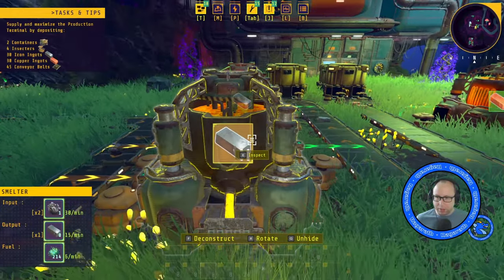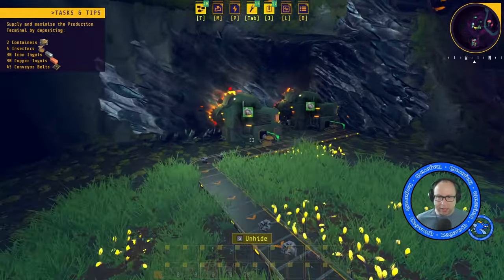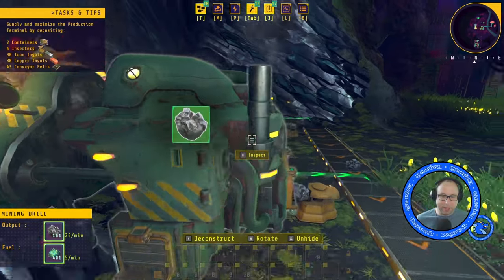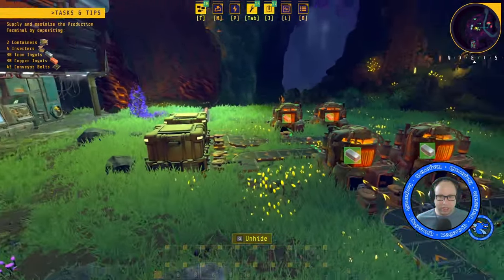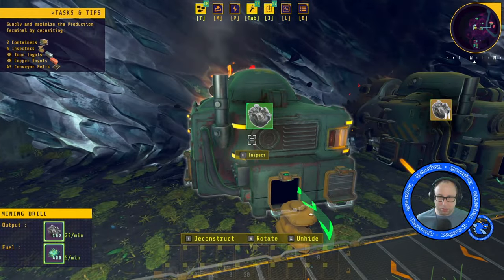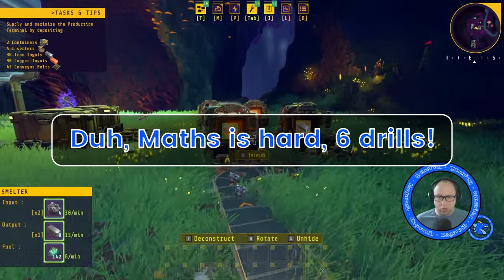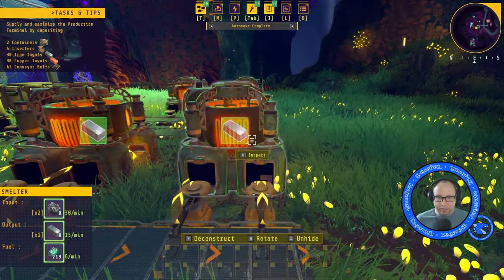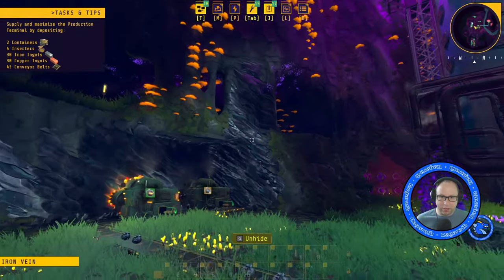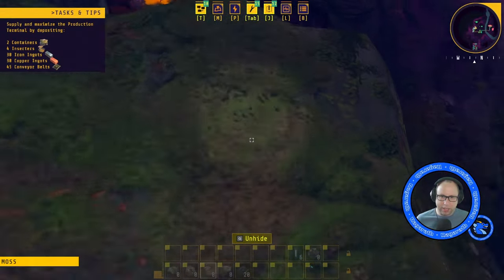So what have we got? Input on these is 30 a minute, and these are outputting at 25 per minute. So if we want to utilize the full power of those, we're going to need eight drills — or was it five smelters? Yeah, five smelters. We can't fit eight drills around here, I don't think.